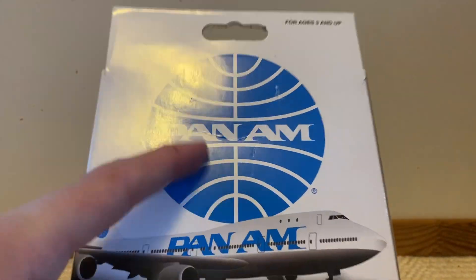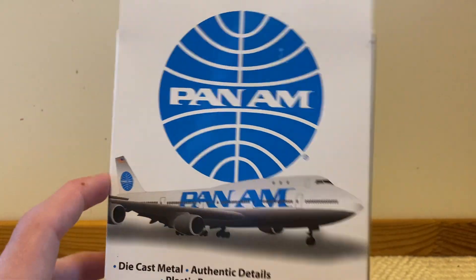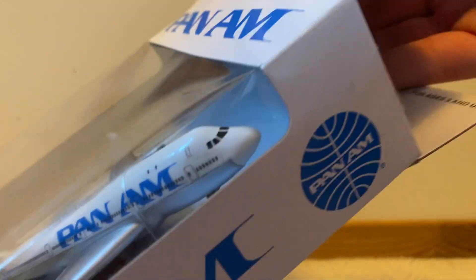The back of the box is also sweet. I really like this circle Pan Am logo — it's pretty menacing. And then you've got the plane, and it says some other stuff below there for ages 3 and up. Let's throw it open.